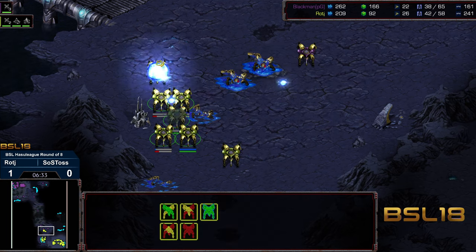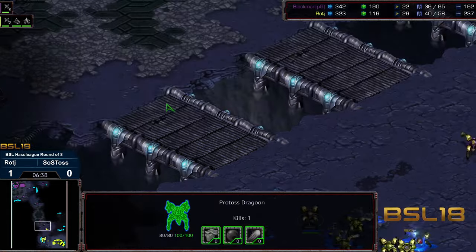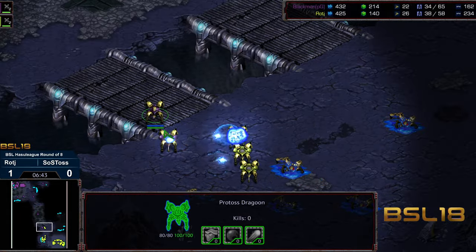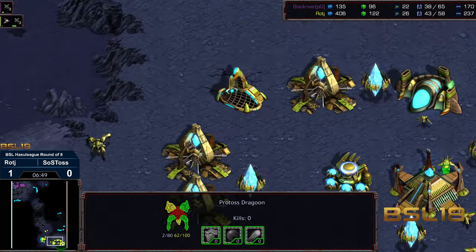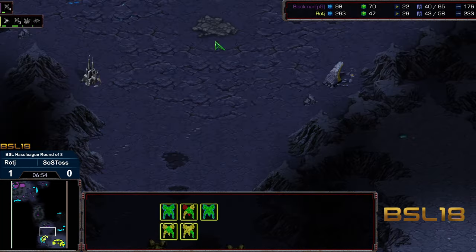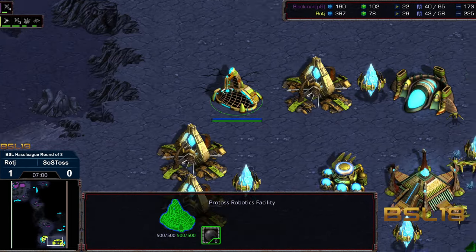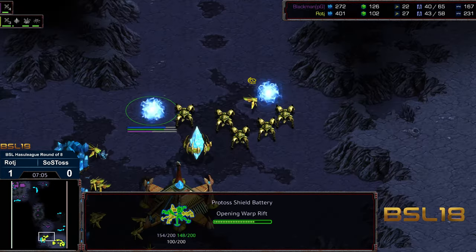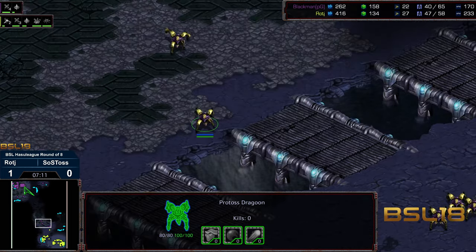Two Dragoons — nice micro there on Raj's part — are able to stay alive. But now because they're coming in piecemeal against superior numbers, and on a ramp where it's a little bit more challenging to engage. So despite four gateways versus two, Raj is going to hold. This is why oftentimes you want to wait until you have the superior numbers. Raj now with two bases up, has the Robotics Facility down, has the support bay on the way. We have a shield battery behind. We'll see if he can defend from here, but the initial attack has been stymied.